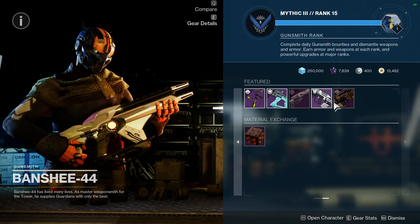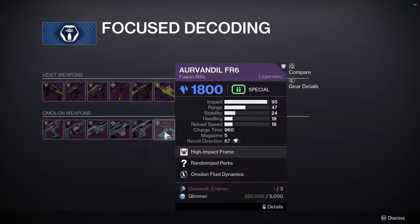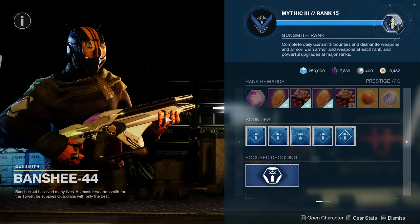Bump in the Night with Demo and Frenzy — both of these are red border weapons, so if you're interested definitely pick those up. I think it's two red border weapons per day or per week — let me know what you guys are going to be picking up from Banshee.